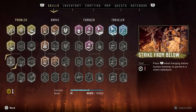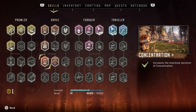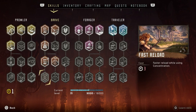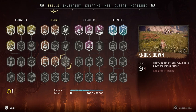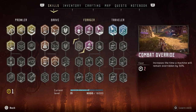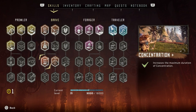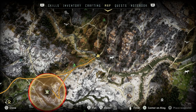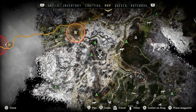By the way, skill update — I got Concentration Plus and I'd very much like to get Fast Reload as well. I think it'll be very useful. There are other skills I want, but the skill points are coming in quite slow. We'll get there when I get enough.